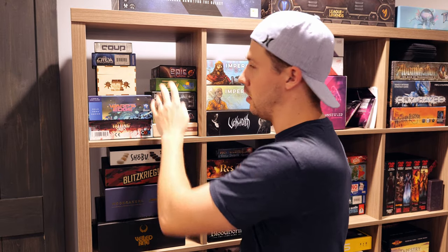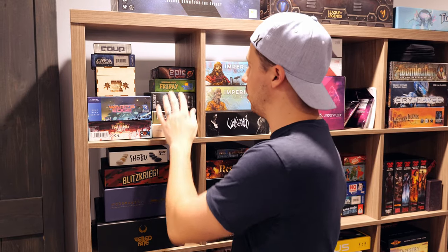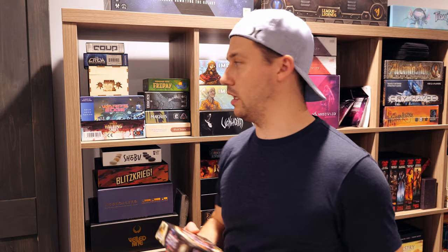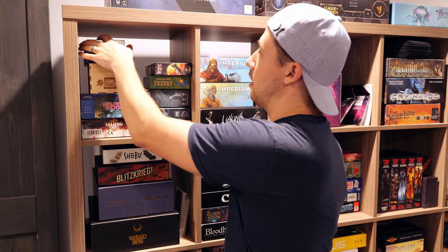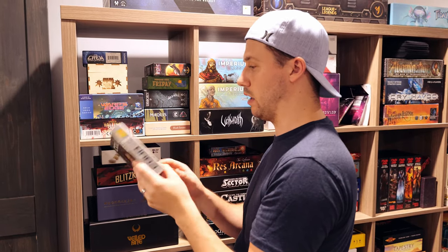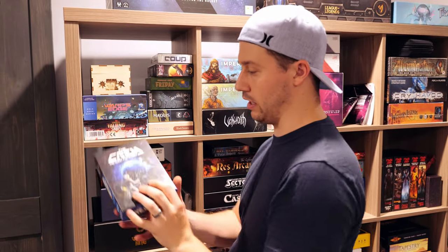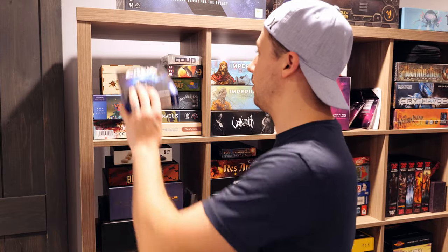I played Friday and won on easy mode but haven't played it since — I liked it but don't know if it'll have lasting power. Tiny Epic Galaxies by Scott Alms — haven't played it yet but heard people like it solo. Coup I've had a very long time and recently pulled it out though we didn't have time. I love bluffing games. The Crew is cooperative trick-taking — I love trick-taking but it's hard to find four evenly-matched players for spades or hearts, so this scratches that itch.